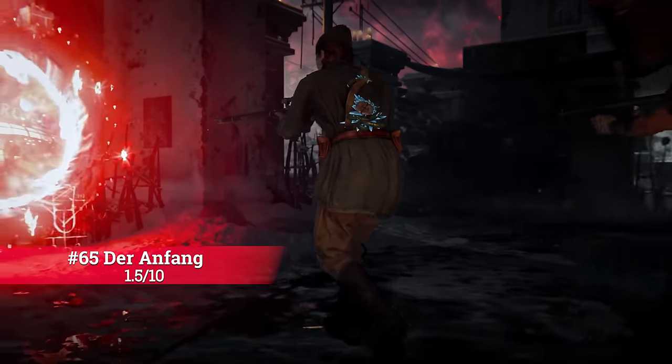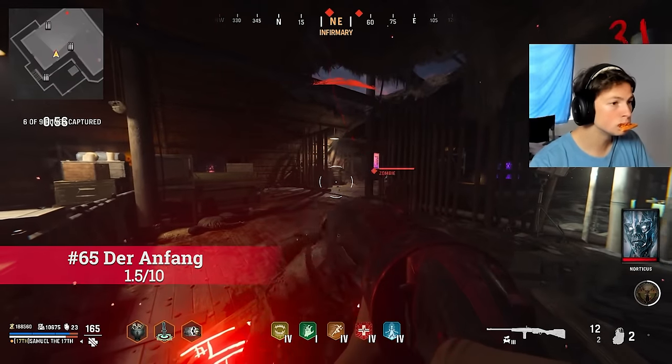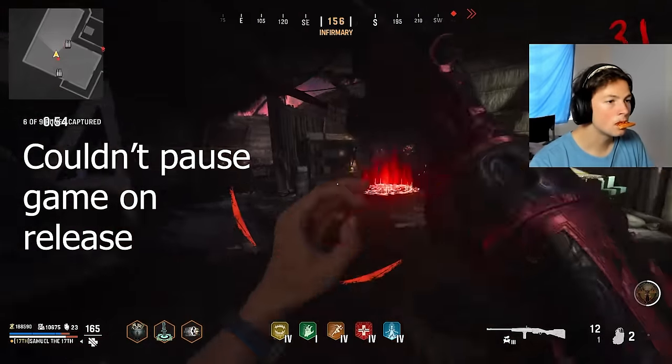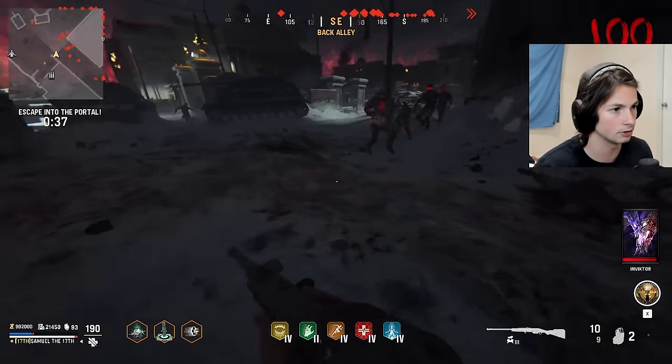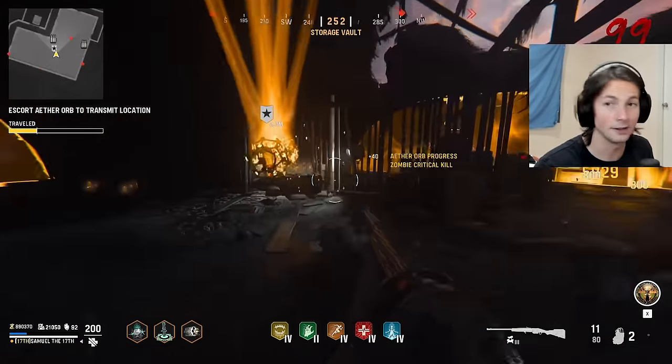Unfortunately, Du'a and Fang comes in on my list as the worst Zombies map to ever be released, getting a score of 1.5 out of 10. I think my dislike for this map comes down to three main things.